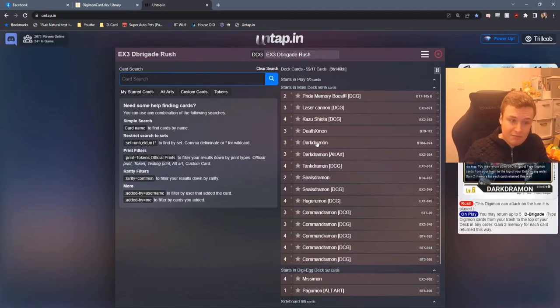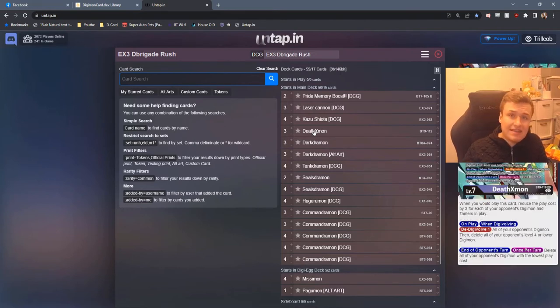On your turn when you would play a D-Brigade Digimon you can delete an opponent's Digimon with a play cost equal to or lower than what you've played — so hopefully we're playing a big boy here deleting a big boy from their side of the field. It combos with the Tantramon obviously — you attack, play a D-Brigade, pop one of their guys, and unsuspend. We've also got the old Dartramon here. We're trying to maintain that fast rush element of the old D-Brigade lists. Dartramon is a very good ender — we're not playing any hybrids for game; this is our hybrid for game.